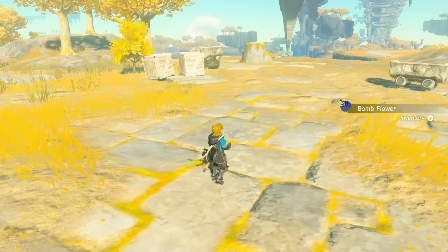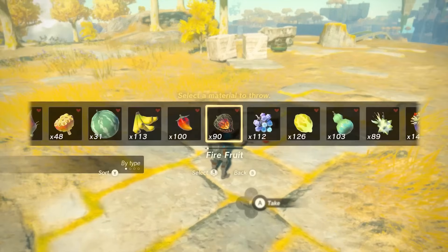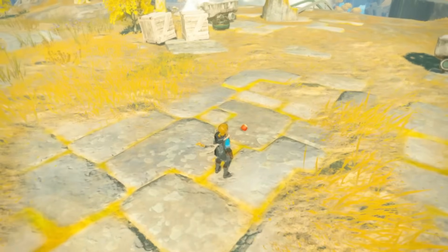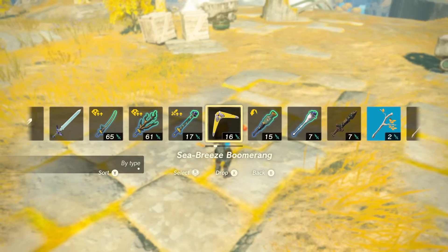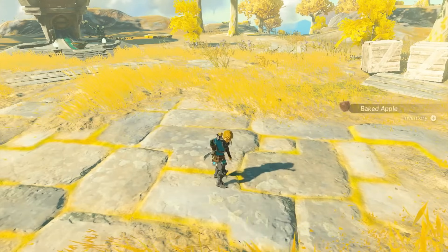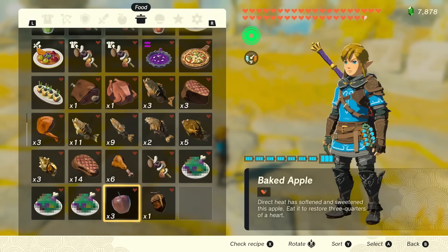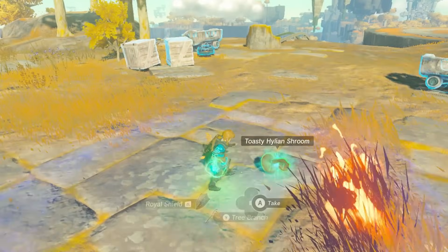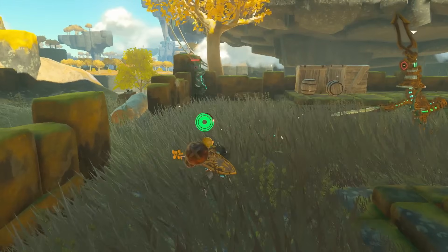In previous episodes, I discussed food ingredients and what they do — like apples and carrots and whatnot. As for the roasted versions, there's not too much to say about them, as they're pretty much just their standard counterparts without any special bonuses. Except for mushrooms — roasted mushrooms do keep their bounciness properties, as mentioned in episode 2.